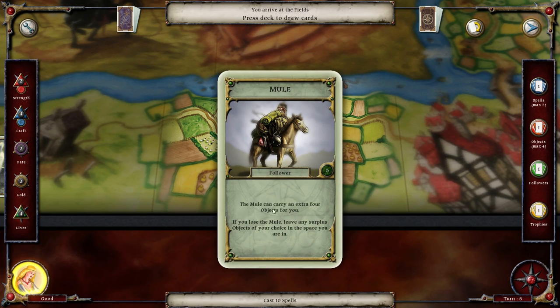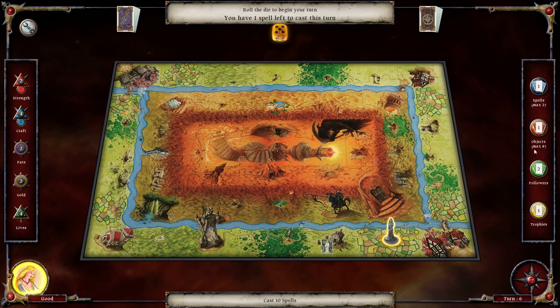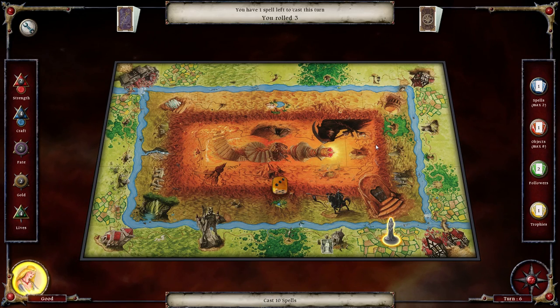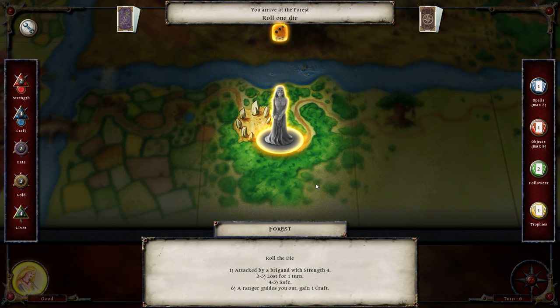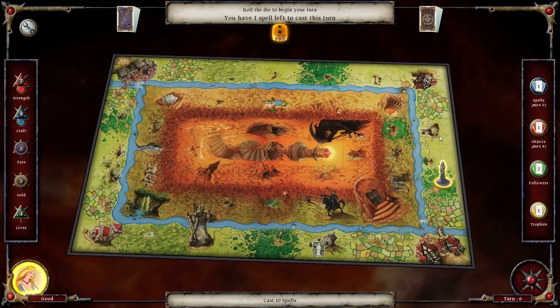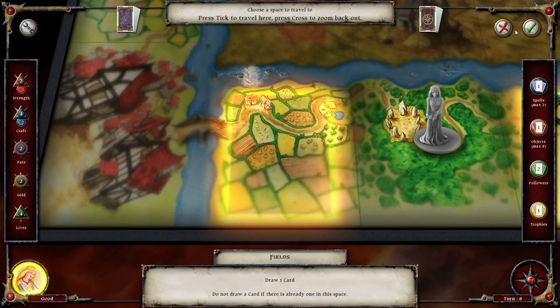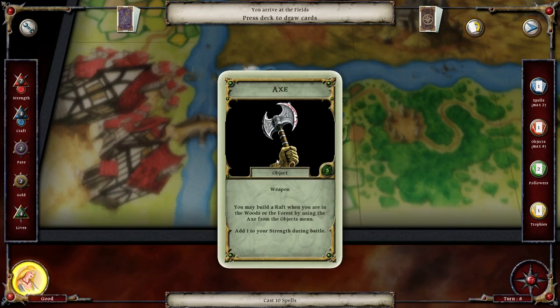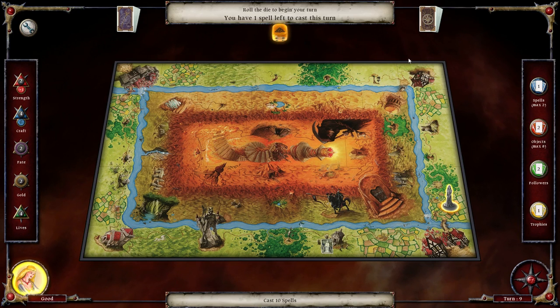Let's go down here by the ghost. We get a mule - it can carry four objects for us. We now have two followers and our objects max is eight. Usually you want to get at least one mule if you find yourself having objects. And of course we get lost - thanks game. Move over here, do the thing, and we get an axe. Not a big deal - it does improve our strength, not that that really helps us.